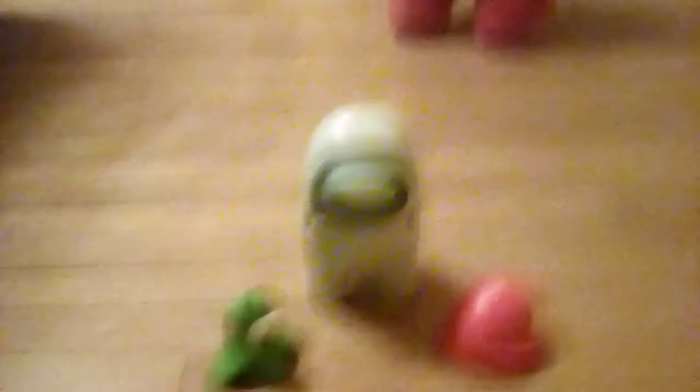Alright, here we are. We'll start with the accessories — the first are the hands. We start with the scared hands, so both of them are like this. Now on to the figure itself — basically it's going to be like this with no articulations. The only paint on this figure is where you see through the suit, though it's a bit too deep.